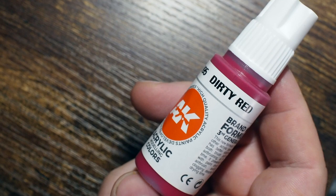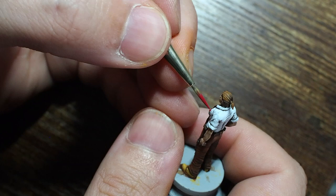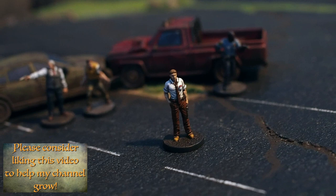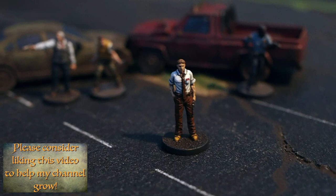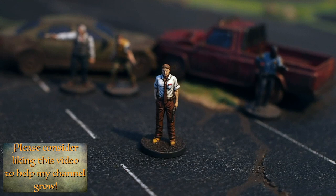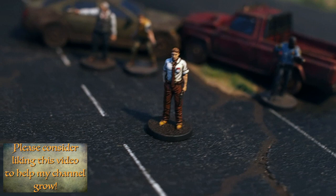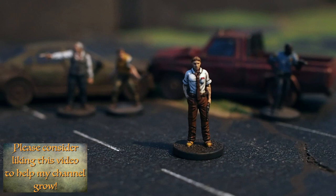Moving back to that Dirty Red just to pick out details on the little notebook. As I mentioned earlier, I'm not going to do anything more to the silver - I'm happy with it looking like a worn-out old revolver. You can boost it with a brighter silver if you like, but not in this video. All in all, that is Ben Bertolucci done - a great addition to the Resident Evil cast. He seems almost too easy with just two or three basic colors, but spending time on those creases makes him look great. Thanks so much for watching and for your positivity - hopefully I'll see you on the next one.